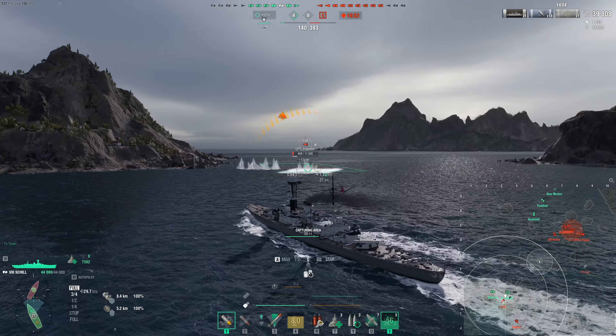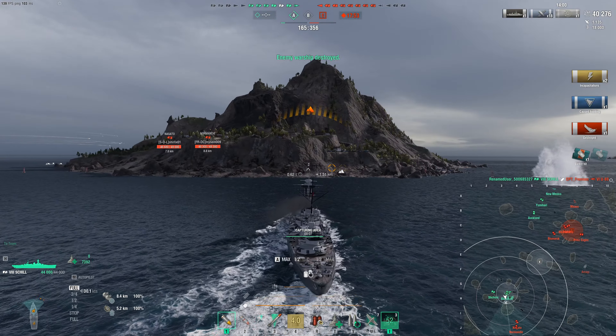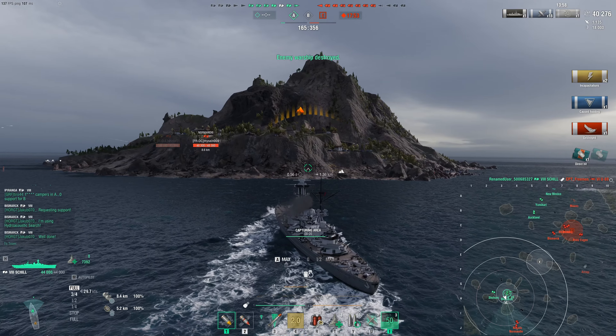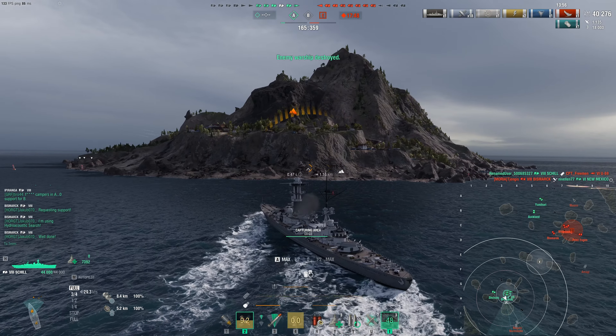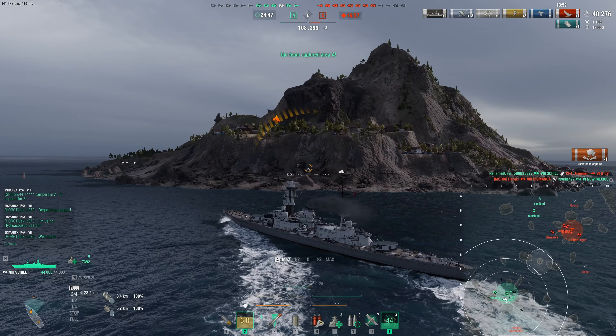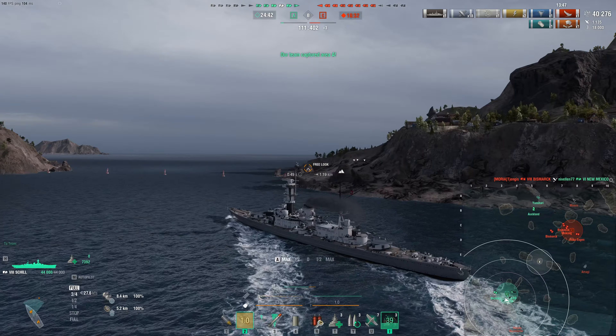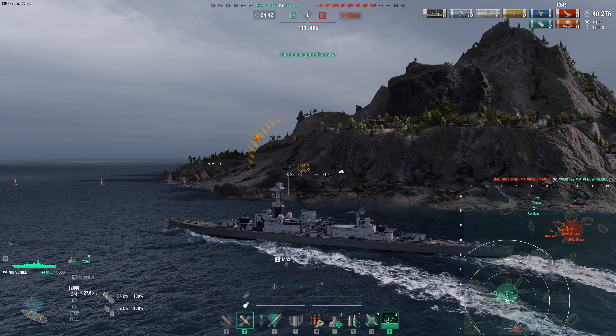We finally get him here — Hydro managing to spot the sub at 2 kilometers. Very nice to have a Hydro on your ship. Now we have a decision to make: do we go push these battleships, or do we go try and help deal with the enemy team in the north? The ship is quite slow, so it's more likely we should deal with these battleships here.